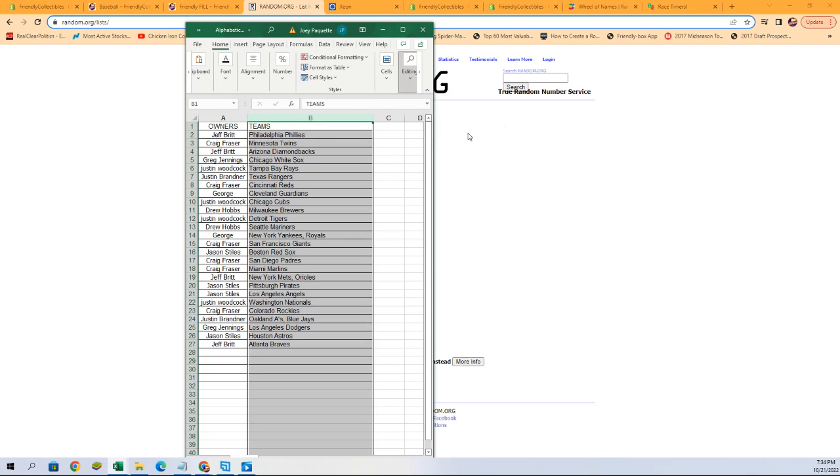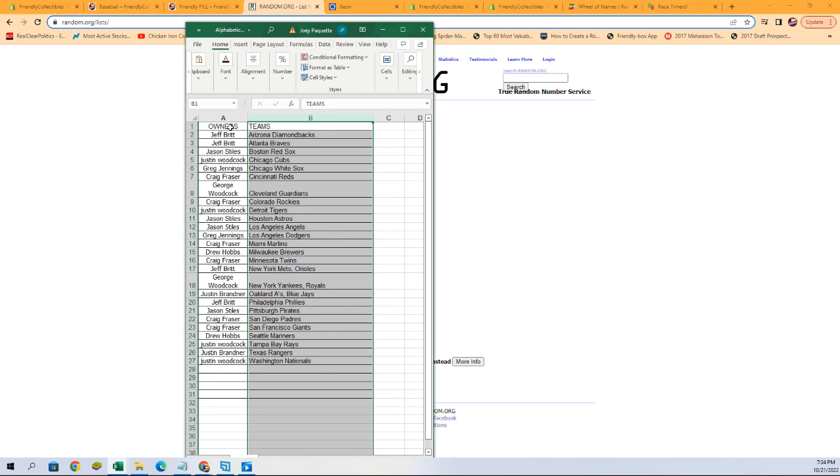Just alphabetize everything — it will keep the owner names with the teams. That's going to make it easier when it comes time to ship or highlight anything as we break it. All right, let's switch over and add this list to that screen.